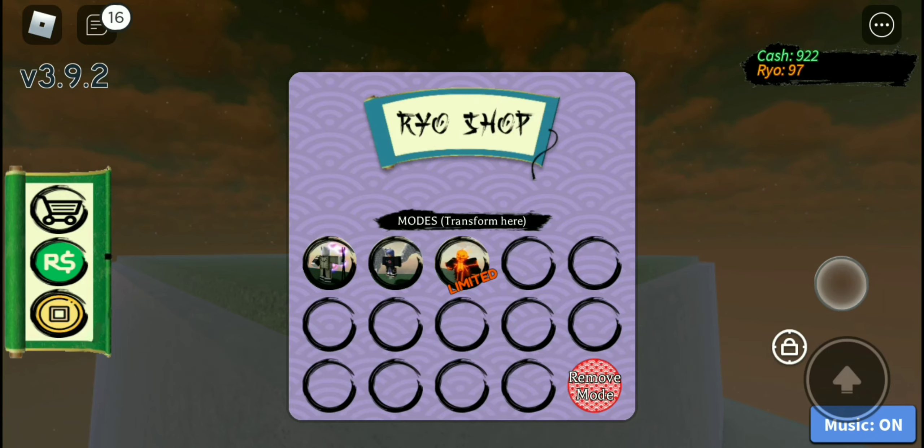The Ryo mode costs 6,666 Ryo — that's a lot of Ryo if you don't grind. I spent five hours grinding for this. It's a limited pass, as you can see right there.